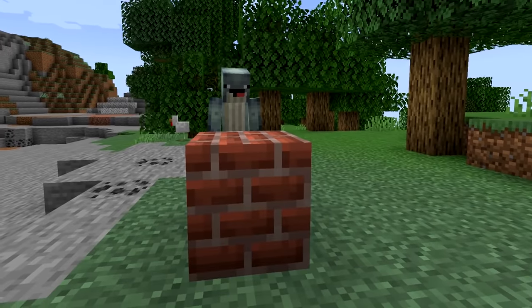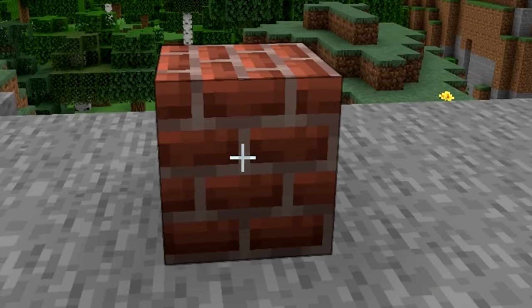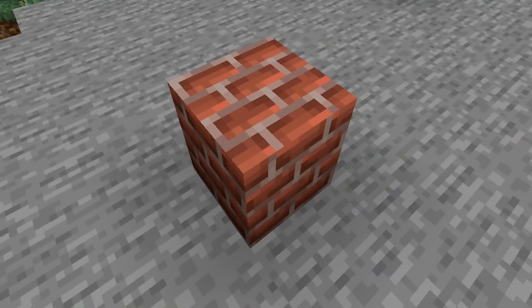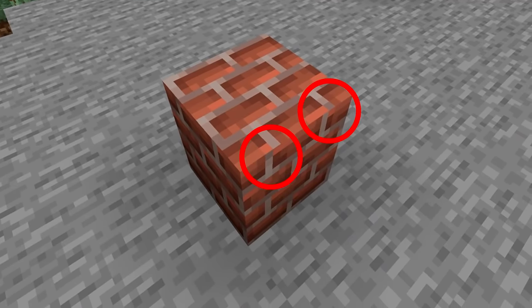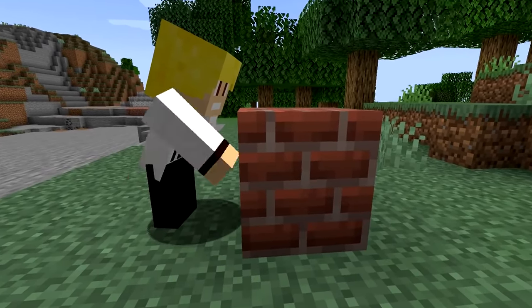Number 12. Bricks in Minecraft are annoying. At first, when you place down a brick, you're like, cool, it's a brick. But when you look closer at its texture, you'll notice something is off. When you look at the edges of the brick block, you can clearly see that the textures don't align and connect properly. I wish I could unsee this — it's horrible.